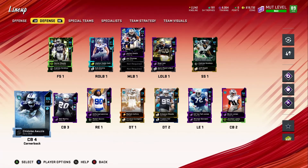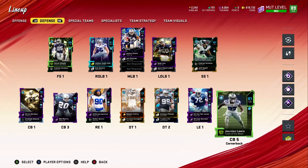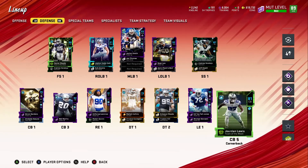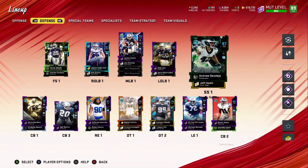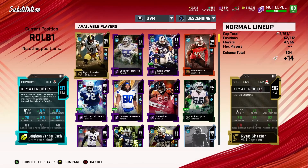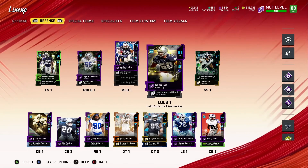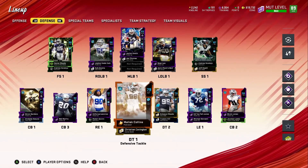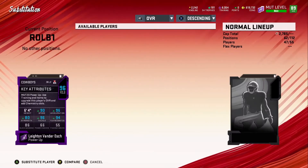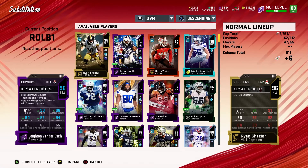Sometimes they go up like two OVRs on the Cowboys squad — I don't know what happened there, it is what it is. Just like Michael Bennett, he went up pretty well. Jordan Louis needs another card because he's fast, but I don't think they make his cards fast. We might have to take him out of the lineup. So that's him — looking at his stats right now: 90 speed, 96 acceleration, 94 play recognition, 96 tackle, 80 strength.